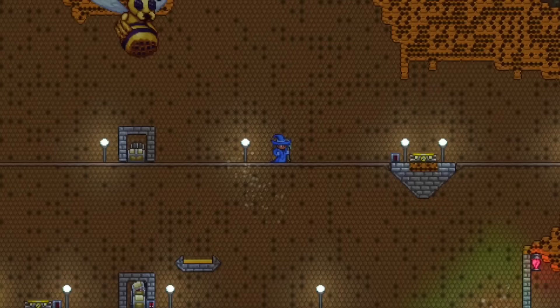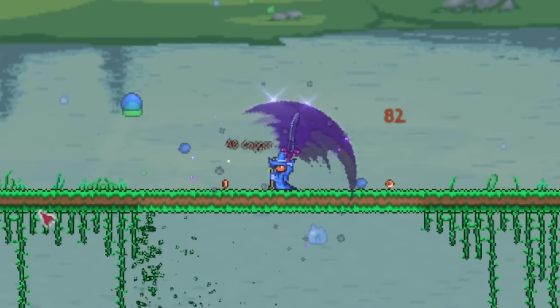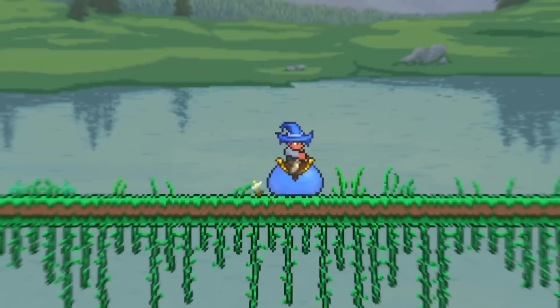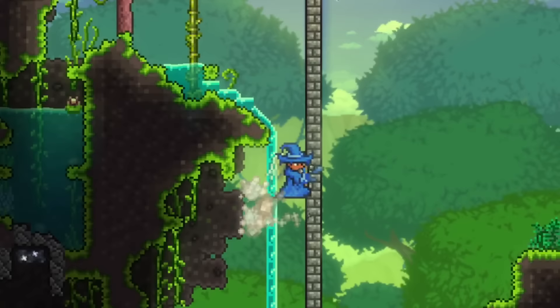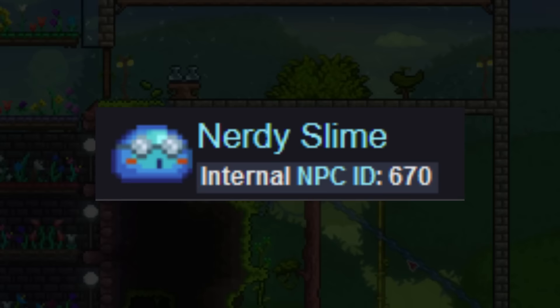King Slime is another boss you should try and do, with it being able to be summoned after killing 150 slimes during Slime Rain. Or, you can make its summoning item using the recipe I have on screen now. Unlike Queen Bee, King Slime really only has two good drops, which is the slime mount and hook. This mount will allow you to jump on and deal damage to enemies, float in water, and will decrease the amount of fall damage you take. The slime hook will allow you to grapple anywhere, and is one of the first hooks you're able to get in the game. Beating King Slime is also how you unlock the nerdy town slime, which you will need if you're trying to 100% complete Terraria, or at least get all of the achievements.